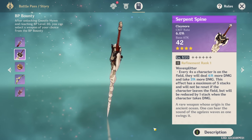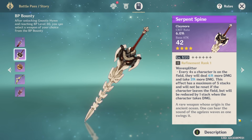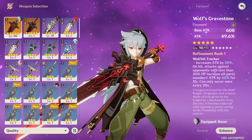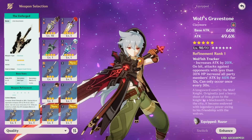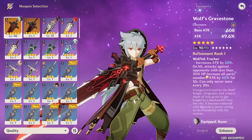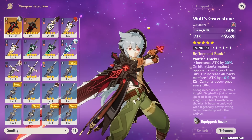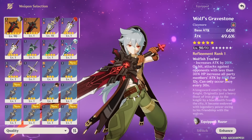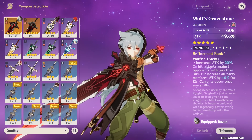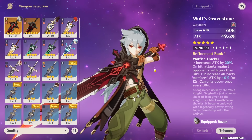For five-star weapons: Wolf's Gravestone and the Unforged (if you can maintain a shield) are Razor's two best weapons, with Serpent Spine a close third. Wolf's Gravestone is incredible — high base attack, attack percent, 20% attack for Razor himself, and when you proc the effect, 40% attack for all party members, which is great for off-field supports like Fischl or Xingqiu. The Unforged is a stat stick that gives a bunch of stats when shielded and is very good.